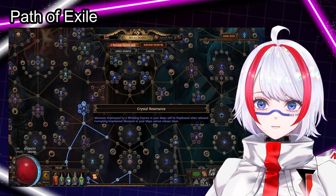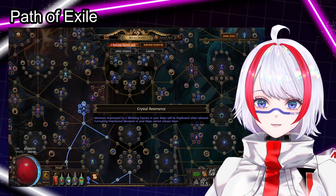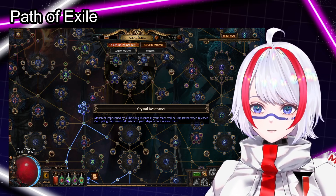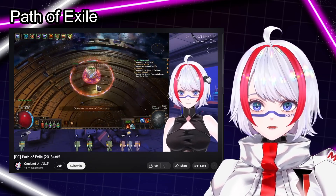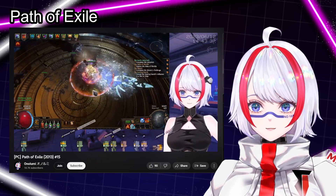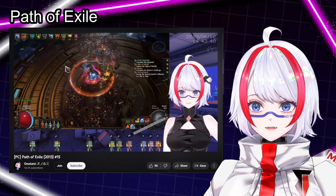Now I would like to go into the middle part of the atlas tree, where it gives another essence big knot — that's the goal. In this stream I also tried the Maven's challenge, where I activate the map, there's a device in the middle, I activate the device, then the boss will come out and attack me.